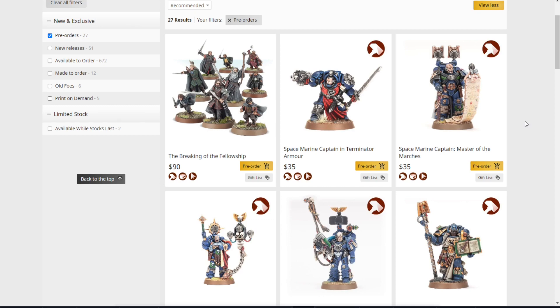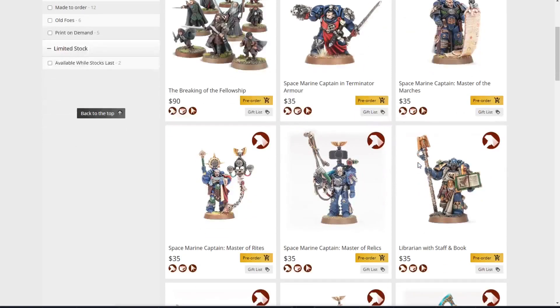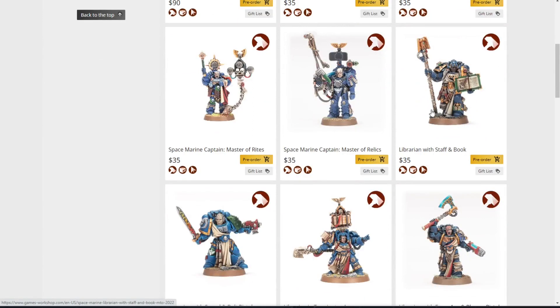The Master of Marches obviously has a unique look. All these characters that came out at the same time — Master of Marches, Master of Rights, Master of Relics — are pretty slick. The Space Marine Master of Rights is $35 as well, still not a bad model, unique for sure. The Space Marine Captain Master of Relics has the combi-plasma and a big satellite dish on his backpack — definitely interesting. $35 for him. Not too bad overall.